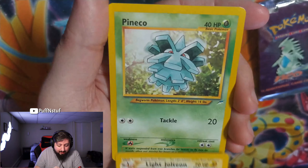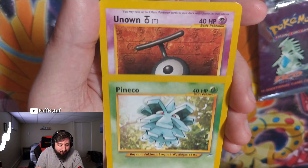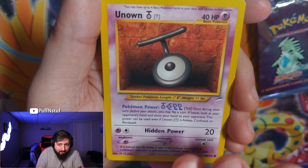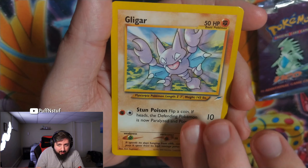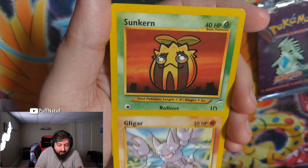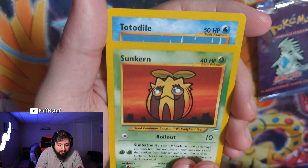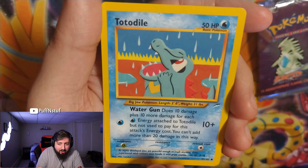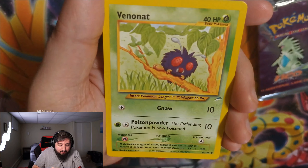A light Slowbro — he's been on a diet! A light Jolteon — I think that's a really good uncommon to get. Wow, we're doing really good so far with the uncommons. An Unown — love the Unowns. A Gligar, a Sunkern looking up at the sun. Totodile — always good to get a starter, gotta love the starters.